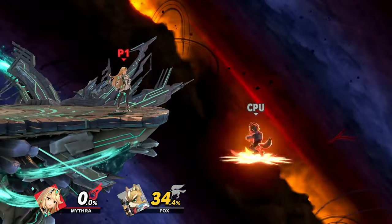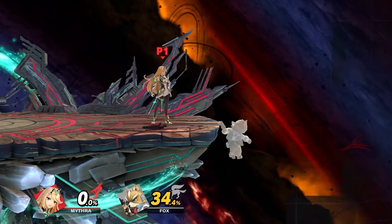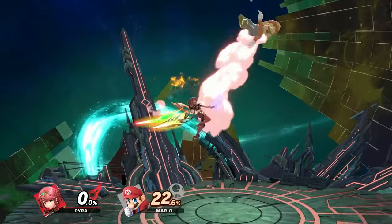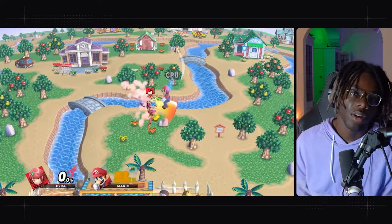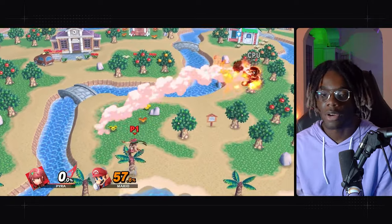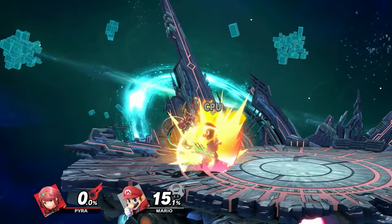If you're playing Pyra at low percent, you can still combo with down throw into forward air or down throw into up air. If you can land on a platform after the up air, you can extend into another up air or forward air, or if they're behind you, combo into back air or even double jump back air. Pyra's down tilt at low percent follows up into the same confirms as down throw — forward air and up air.